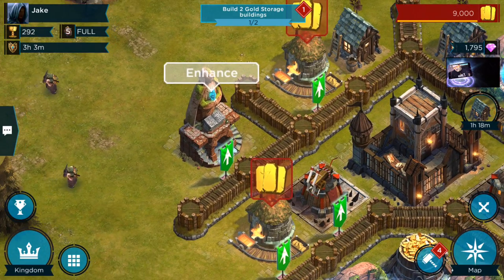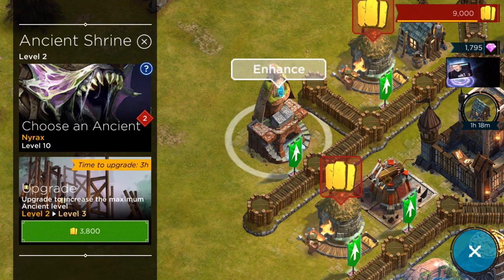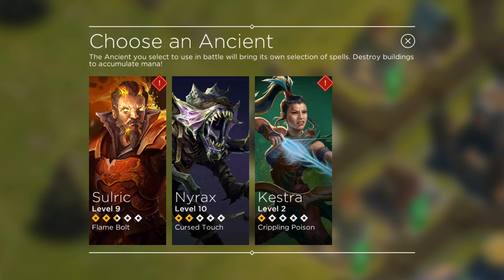The ancients — you'll see the shrine over here, we'll zoom in on it. The ancient shrine is where you upgrade your ancients. As you progress through the game you're going to get more and more. I've gotten three at this point pretty quickly in the game, actually.